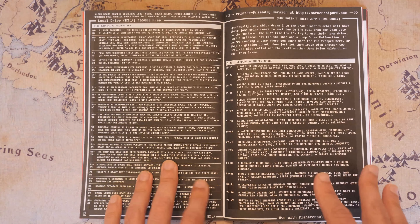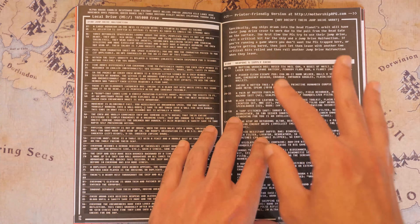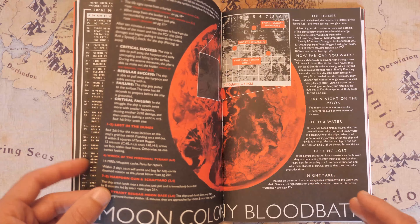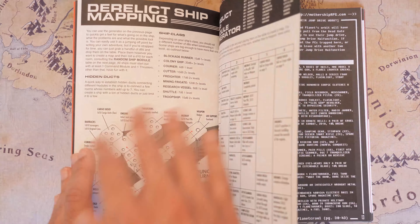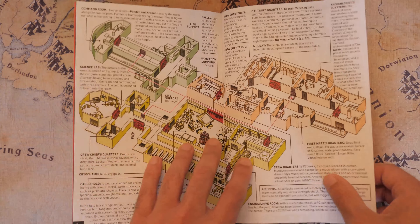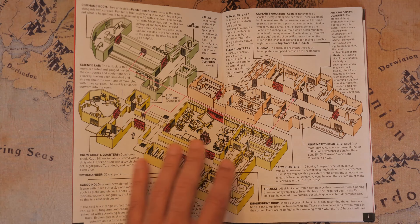Let's say your players haven't figured out their jump drive isn't working and they actually try to jump into hyperspace — there's a malfunction list you can roll on. There are also some weapons and supply caches they can find on some of the other derelict ships. Then we get into the next section, which covers some threats on this first adventure.